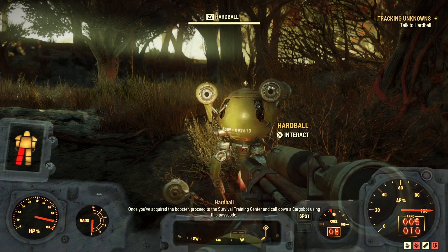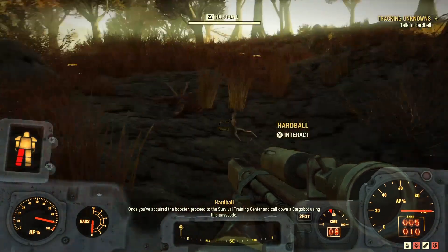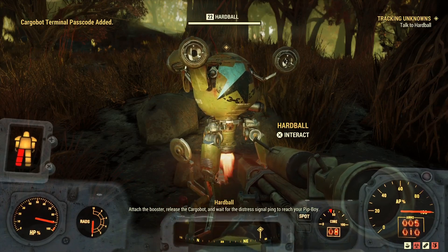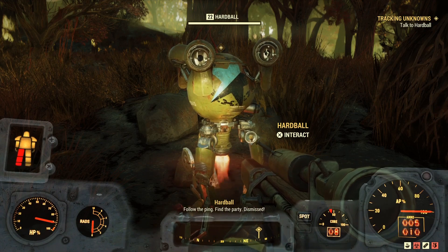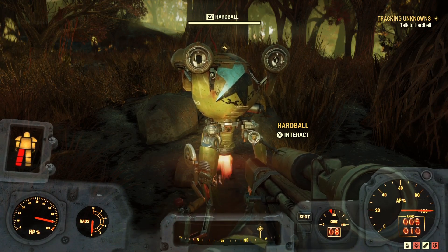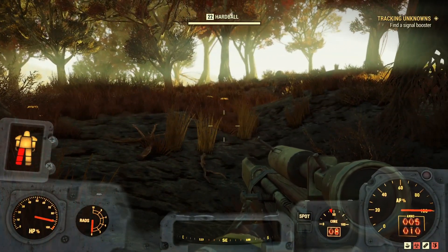Once you've acquired the booster, proceed to the survival training center and call down a cargo bot using this passcode. Attach the booster, release the cargo bot, and wait for the distress signal ping to reach your Pip-Boy. Follow the ping, find the party — dismissed. It seems simple enough and we have two different options.